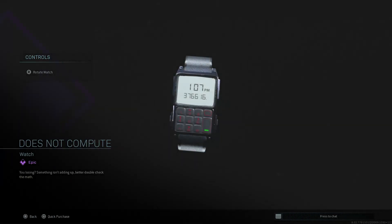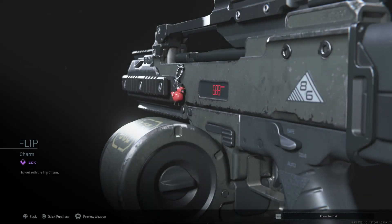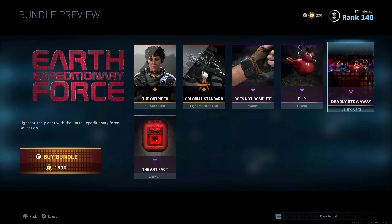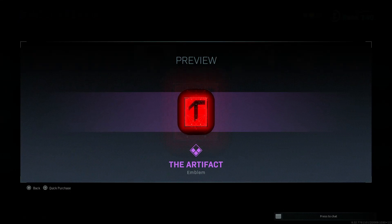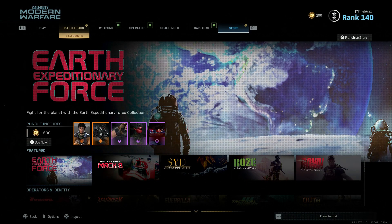Then we have 'Does Not Compute,' a watch. And we got the flip charm, 'Deadly Stowaway,' and the artifact. So that one's gonna cost you 1600 CoD Points — it's not the best bundle I've seen for sure.